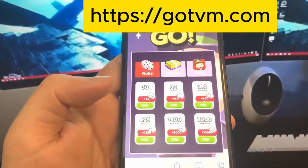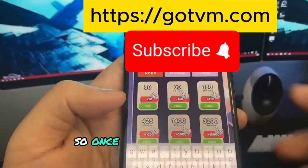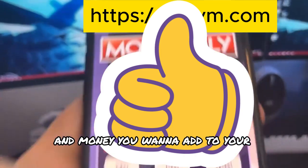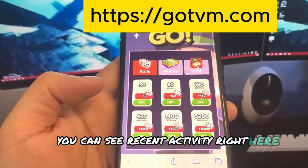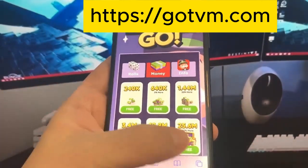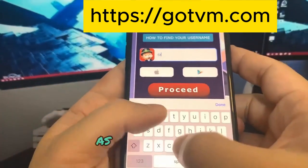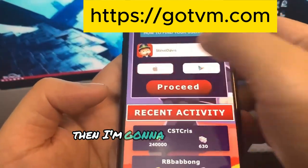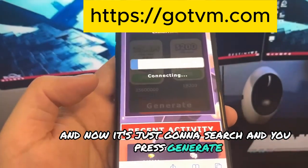Now we're going to go over to the website. Once you're on the website, you just want to choose how much dice rolls and money you want to add to your account. I usually like to go for the max — you can see recent activity right here. Then select your username and platform and press Proceed.